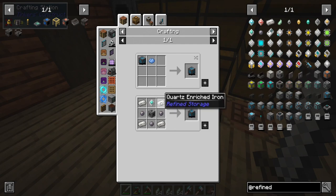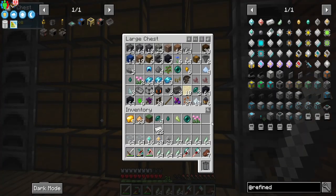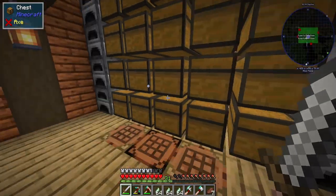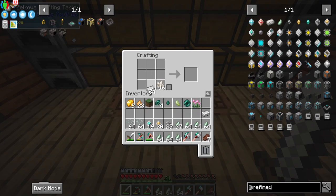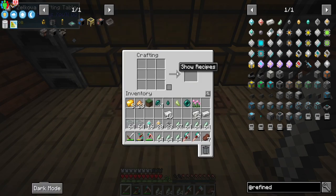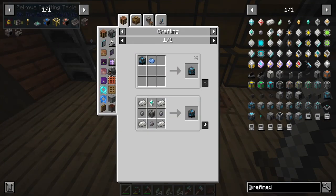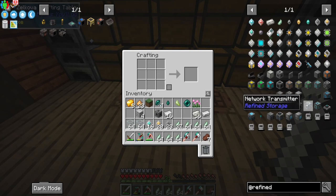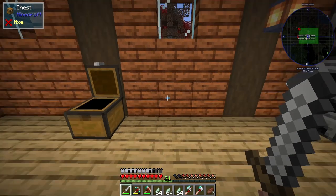There's another enderman — telling you, this is a popular spot. Now that he's been dealt with, we can go ahead and try to make the controller. This is kind of like the brain or the heart of the entire operation. We're going to need some more iron — yes, there it is — and then a little bit of quartz. We'll definitely need to set up a seed or maybe a bee to produce quartz enriched iron because we're going to need a lot of it. We also need a machine casing, which is just stone in the middle, so we can use some diorite and make it useful for once.